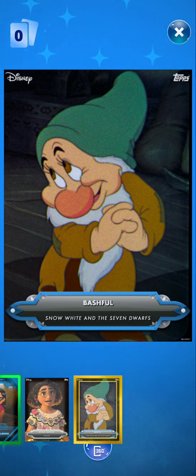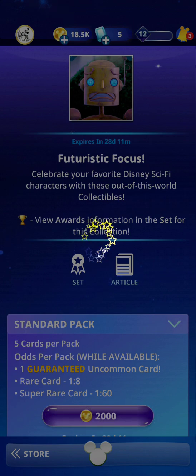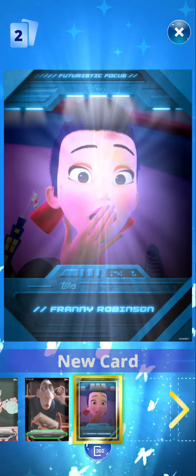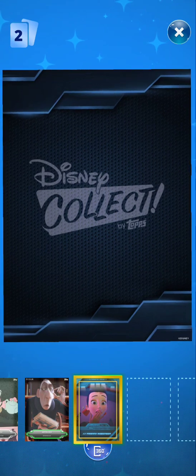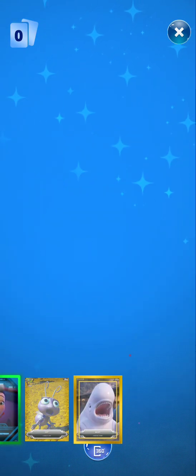Snow White and the Seven Dwarfs. Mad Hatter, Ratatouille, Frankie Robinson — we have pulled a new card! Dot again and then Bailey from Finding Dory.